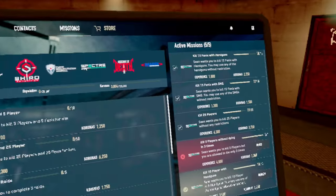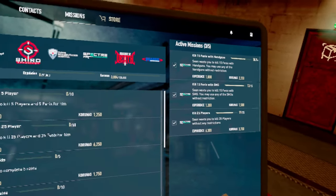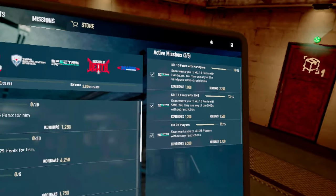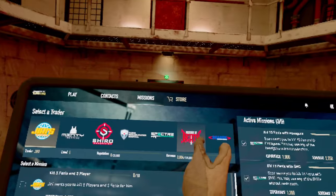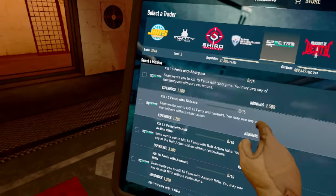Very important is the missions button. This is very important because if you do not level up your traders, you cannot unlock high level trades. I just accepted a few quests right there. These are my current quests and their completion. To get a new quest, select what trader you want to do a quest for — in my case I'll be doing a Spectre quest — and look down to find what quest suits you.